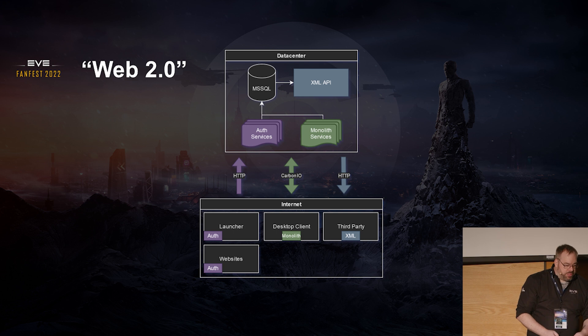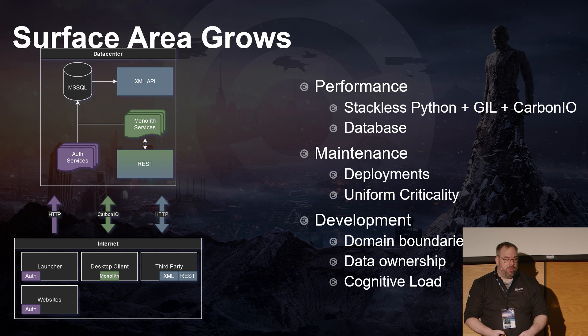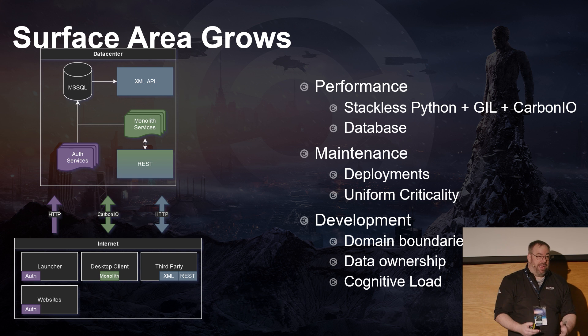As we looked more at how these things were growing, this led to introducing CREST. My history here is a little blurry because I was coming into CCP when Dust was winding down. But ultimately CREST was built because of the concept of Dust. The orbital bombardment was done through a CREST call — it went from the PSN network into our network, coordinating the orbital bombardment strikes.